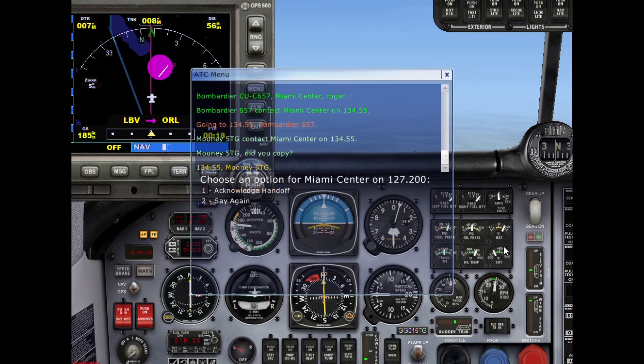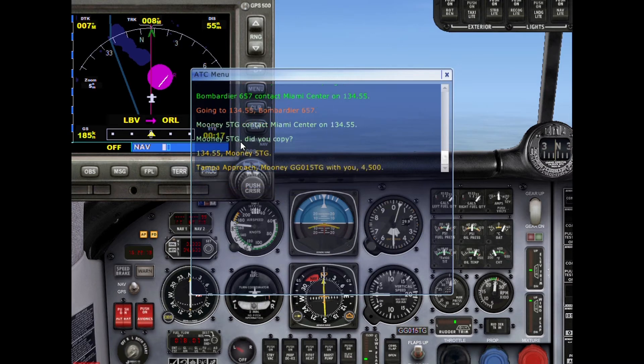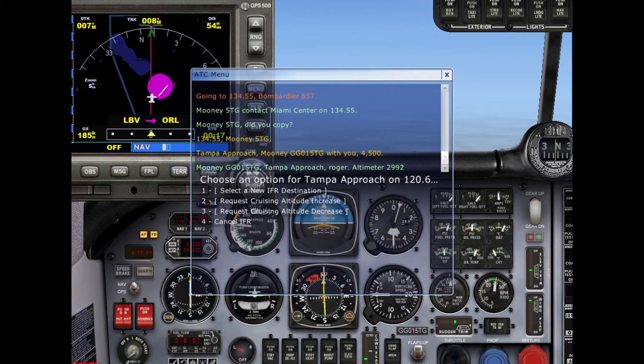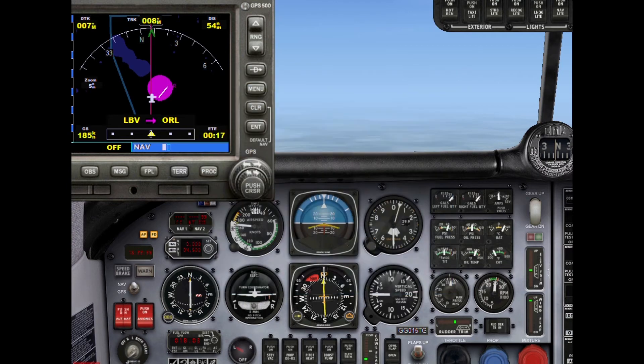Contact Miami Center — wait, they actually want us tuning Tampa approach. That's confusing, but we'll contact them anyway. Tampa approach, Mooney Golf Golf Zero One Five Tango Golf, with you at 4,500. They've acknowledged that we are alive and well — that's going to be it for this little segment.